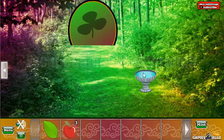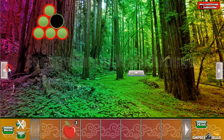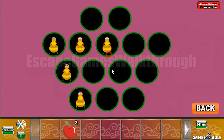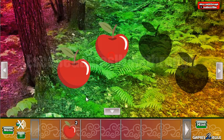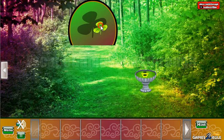And the leaf we can put to the fountain to get another pattern with the selected cells. So it's like that, and we put an apple. Now four apples we can exchange for the clover to go further.